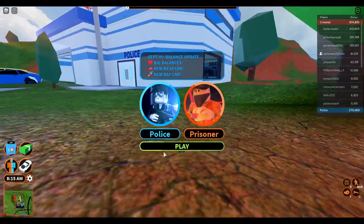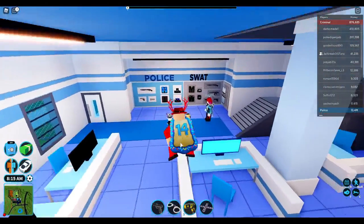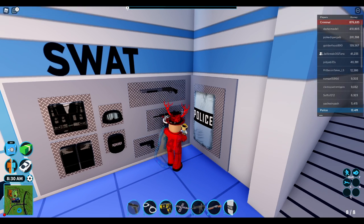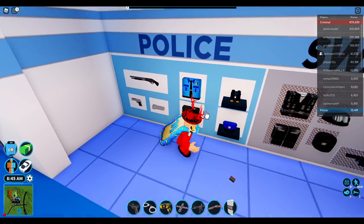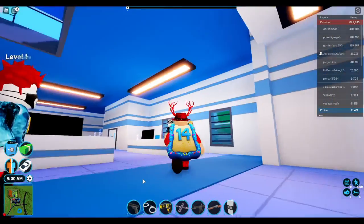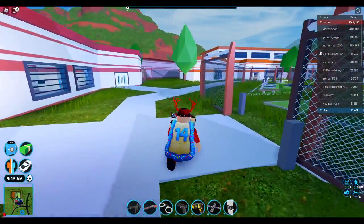We're now in a public server. Let's try arresting some guys. I'm pretty sure they haven't done that, but I think you're supposed to get your own SWAT thing.